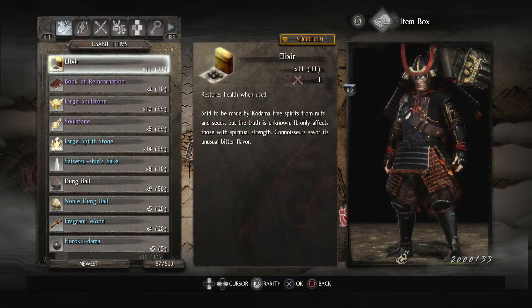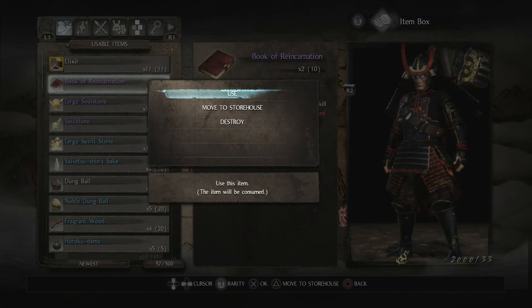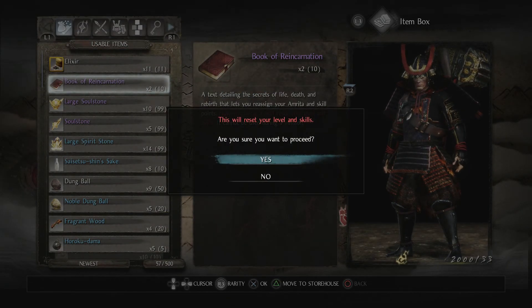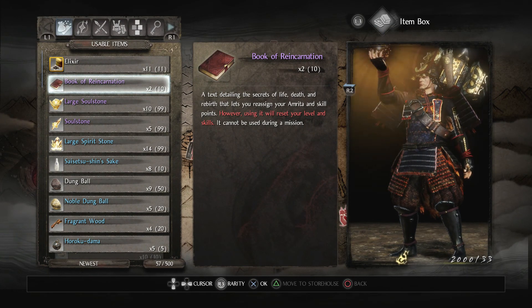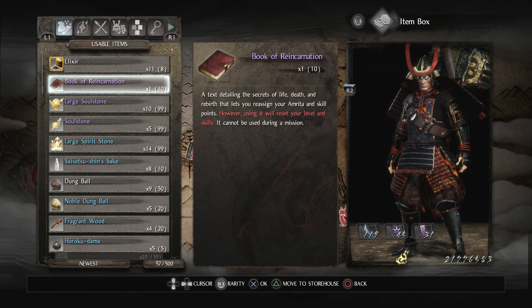First thing I want to do is reset everything with my Book of Reincarnation. And there we go — a bunch of Amrita, a bunch of skill points, lots of stuff to spend.